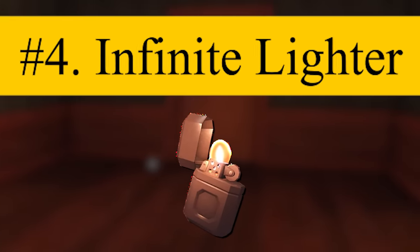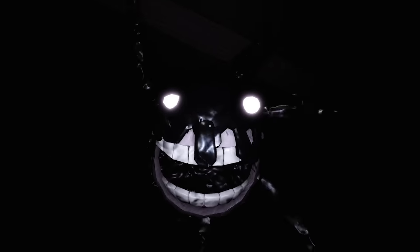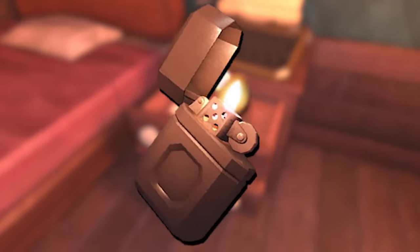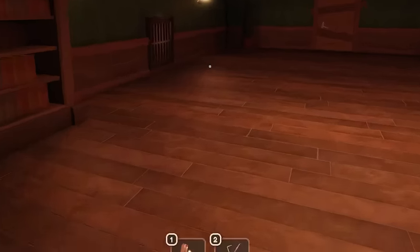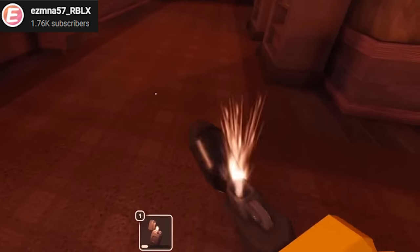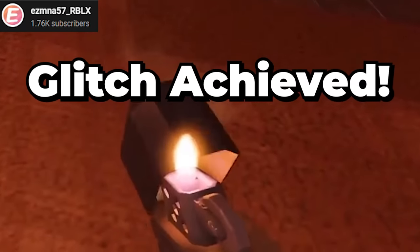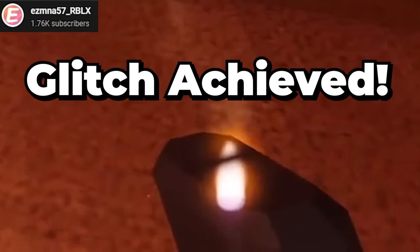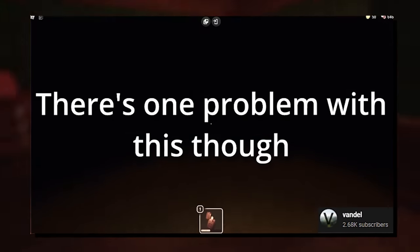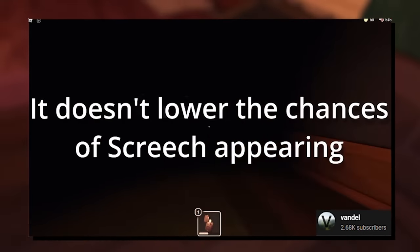Number 4: Infinite Lighter. Those dark rooms can get very annoying, especially with entities like Screech constantly pestering and attacking you, but this glitch was definitely an overpowered one. To do the infinite lighter glitch, you had to have less than half the maximum fuel to create a longer animation, usually resulting in several spark attempts. On the first spark animation frame, if the player unequips the lighter and quickly picks it back up, it will confuse the game and glitch the lighter, allowing it to work infinitely without using any fuel. Unfortunately, this could not be done with the flashlight as its starting animation is nearly impossible to time, and Screech would still spawn and become a nuisance.